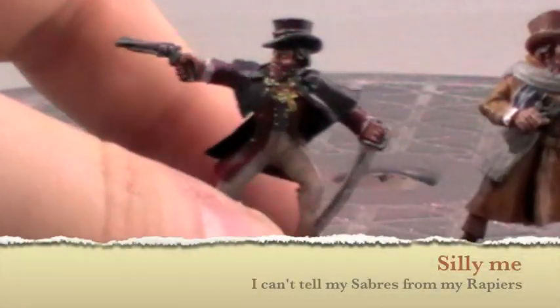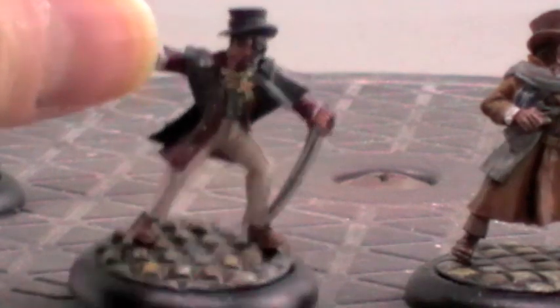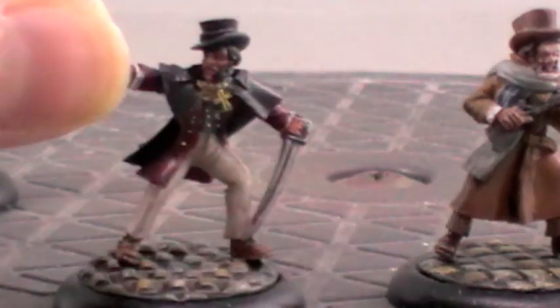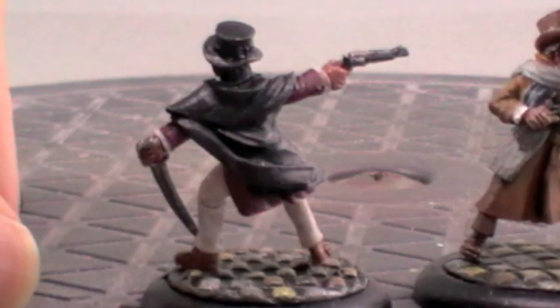Our next gentleman here with his black overcoat and a nice burgundy undercoat is sitting with a nice rapier. And looks like he's ready for a duel with some vampires, seeing as he's got his cross around his neck ready to go. And certainly had quite a bit of fun doing these. They were a nice set of miniatures that are completely different from any other ones I've had need to paint up. So I've certainly quite enjoyed these fellows.